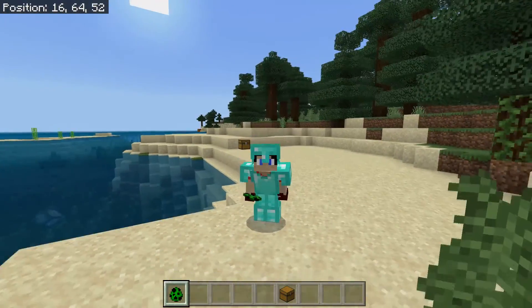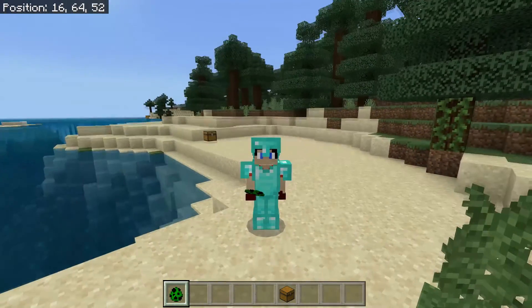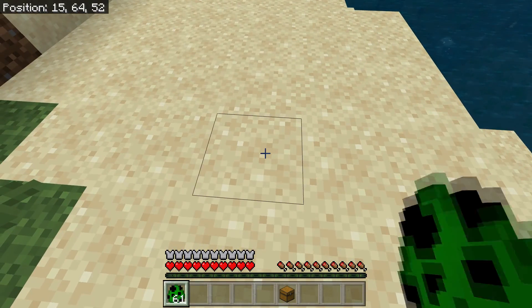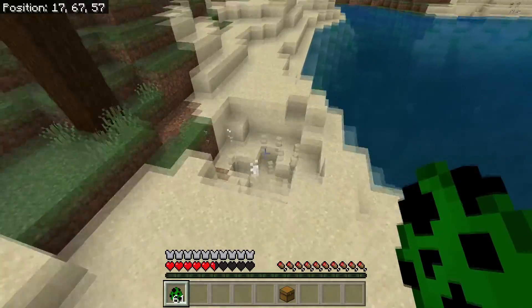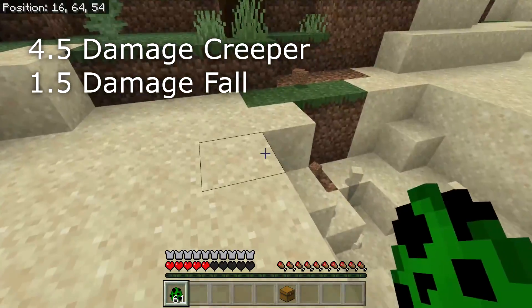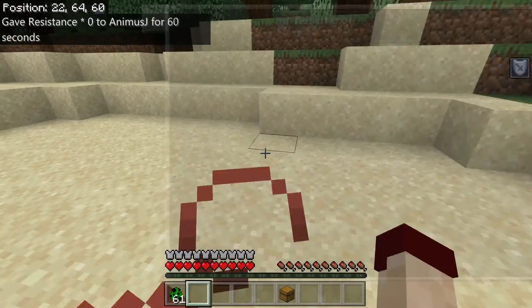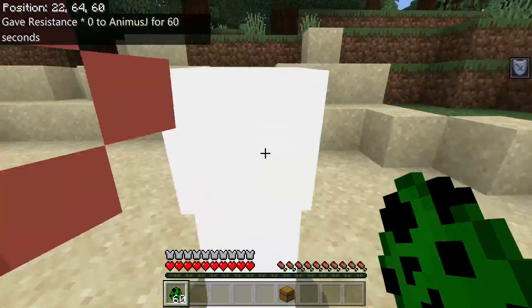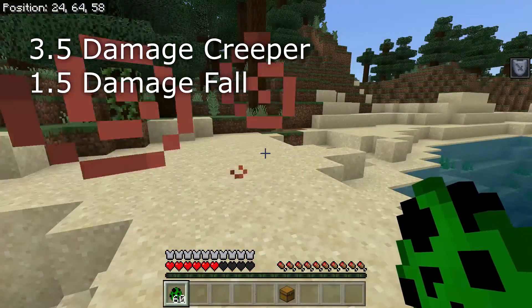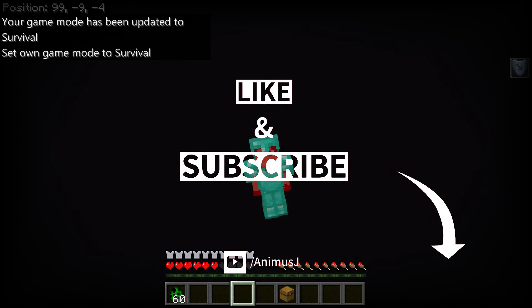Resistance gives an overall 20% reduction on all damage sources. To demonstrate, we face a creeper wearing only diamond armor and no resistance — we lived with four hearts, taking about five and a half hearts of damage. Now with Resistance on, we repeat the experiment and take noticeably less damage. One thing to note: Resistance cannot reduce damage from falling in the void.